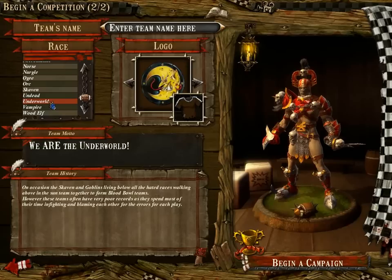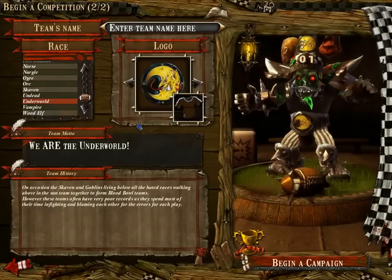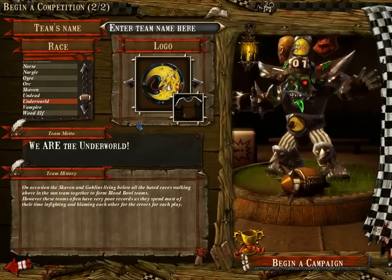Finally, you have the Underworld team, made of Warpstone Goblins, Warpstone Skavens, and a Warpstone Troll. It looks awesome. The main characteristic of that team is that you have two different races in it, and the Skavens have the Animosity skill — I would say weakness — which means that if they want to pass the ball or give the ball to a Goblin or a Troll, they need to roll a die to see if they trust their teammate enough to hand them the ball.